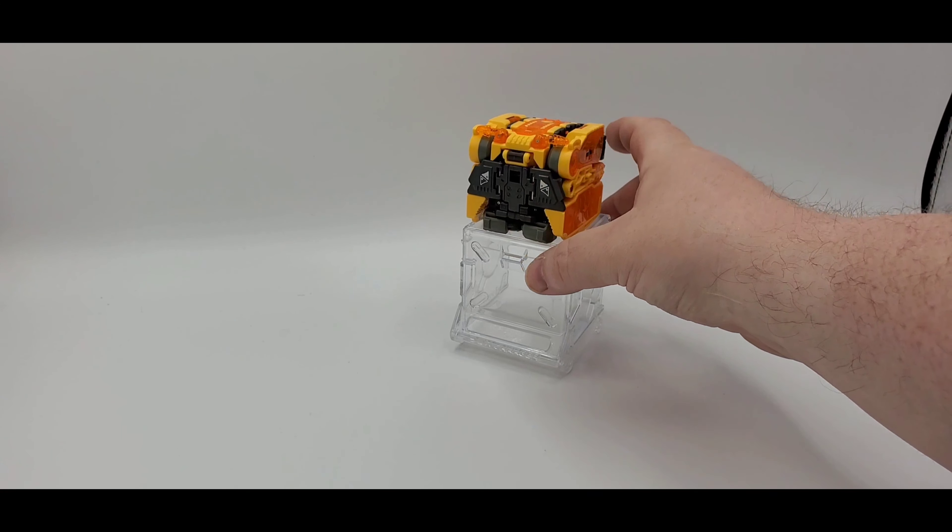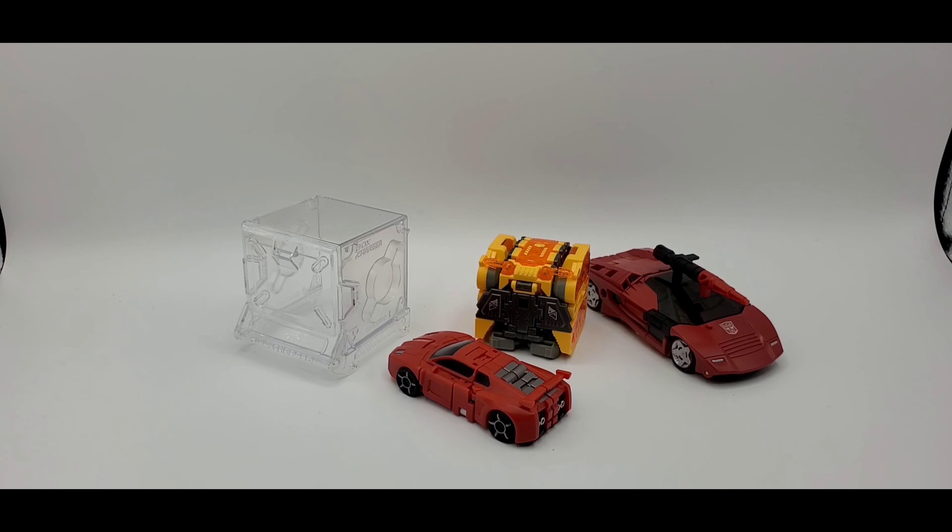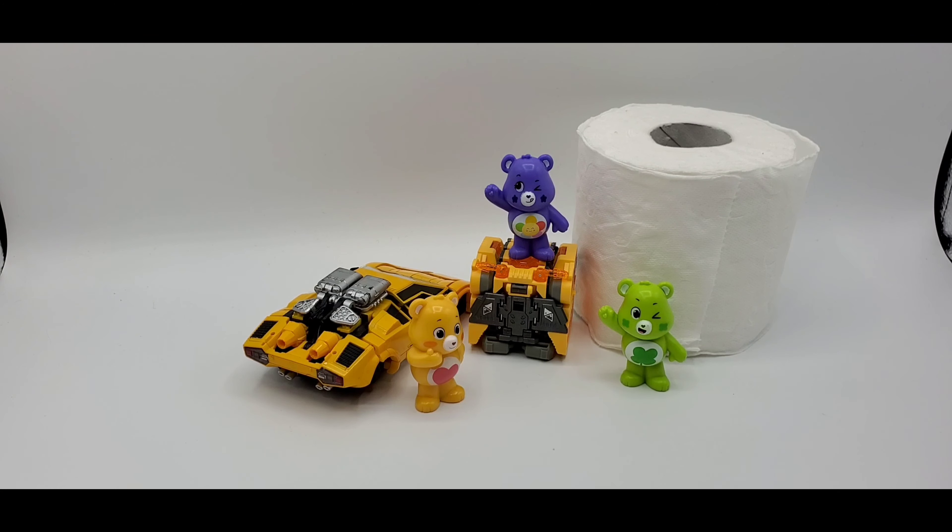Not much to him, and you can stack them up like that as well. There he is, Thrashard in his cube mode. Here he is next to Iron Factory Sideswipe and Siege Sideswipe — you've got deluxe and legend scale there you go.